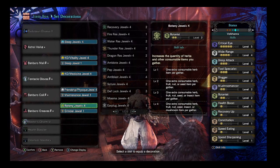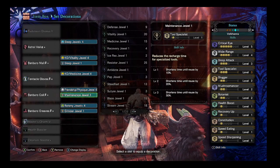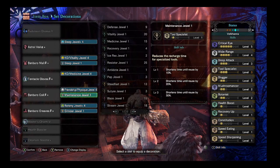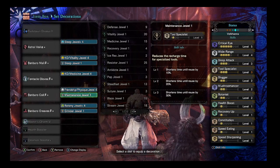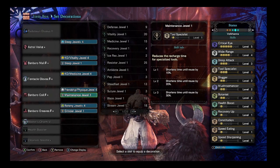I just tried to make this build as versatile as possible. We have a maintenance jewel — this is mostly because we max out tool specialist since you're going to be using the boosters, not any mantles. So your health booster and your cleanser booster are up more often. The health boosters are for everyone to use, not just yourself, so your boosters will be up more often, thus helping your team more often.